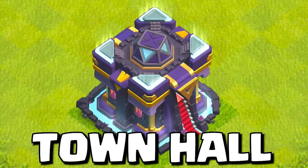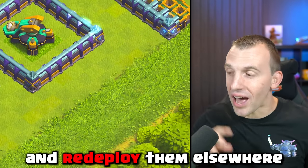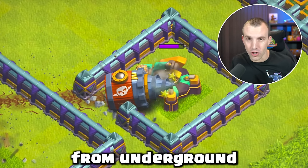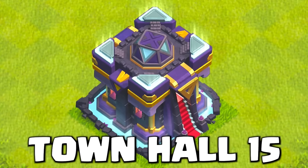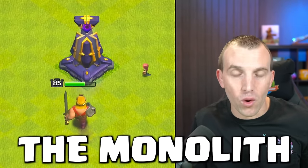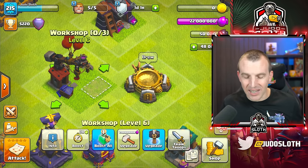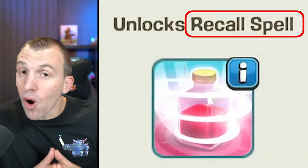A new spell for Town Hall 15 allows you to recall your troops or heroes and redeploy them elsewhere, alongside a new siege machine which will target defences from underground. Welcome my friends. In Sneak Peek 1 we revealed Town Hall 15, then we showed you the new spell towers and monolith for defence, before yesterday explaining the new pets. Today I will give you a full breakdown of the new siege machine, the Battle Drill, and the new spell, the Recall Spell.